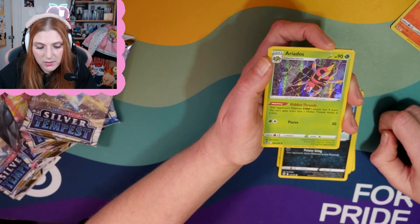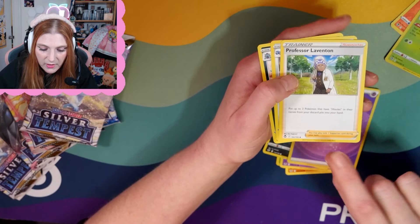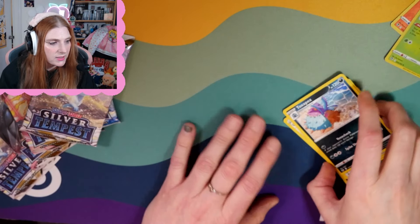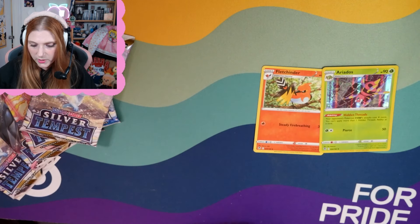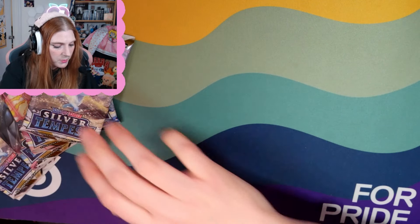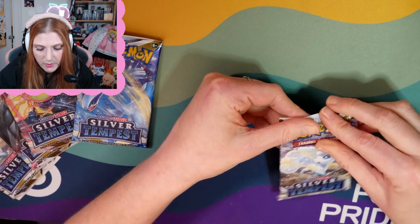I'm terrified of spiders. Ariados — fine, you're cool I guess. Energy, Professor Laventon, Matang, and Topax. So four to the front and then you get your shinies at the end. Silly, silly spiders — those are our shinies for this pack. Pretty cute, pretty cool. They're new ones. I'm at the early point in my Pokémon card career where I'm just happy when I get new shinies. It is a shiny spider, and I don't like shiny spiders.